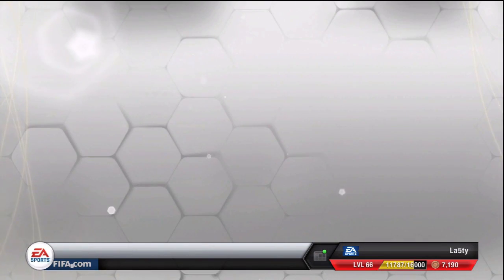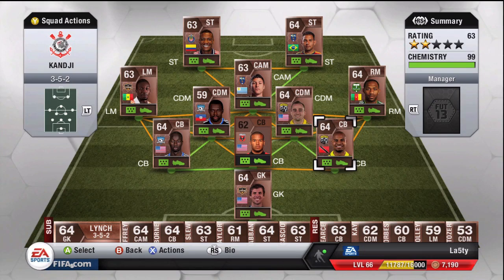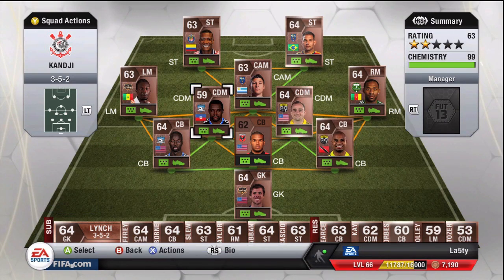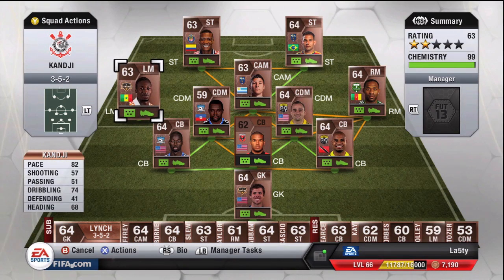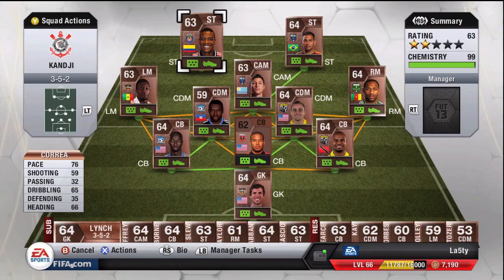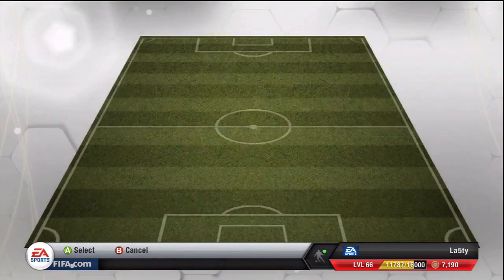To match that, we've also got the MLS bronzes. As in my last video, there's a lot of pace at the back — Opara and James. Kanji is the one to watch in this squad with his four-star skills and weak foot. I bought this guy up front — someone told me he's the new Kanji and he seems pretty good, not too bad at all. That's the bronze MLS squad.